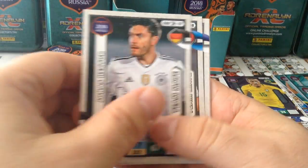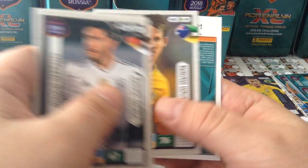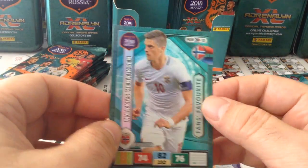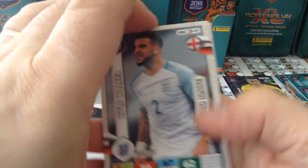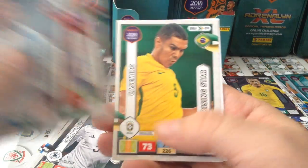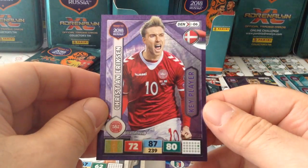Jonas Hector Germany, Verratti, Sidibe France, Dermisi for Denmark, Kruis for Australia, and a fans favourite — Henriksen for Norway. Then Carl Walker, Isla, Chalanooglu, Carvalho, Casimero, special card key player Ericsson for Denmark. Very nice card.